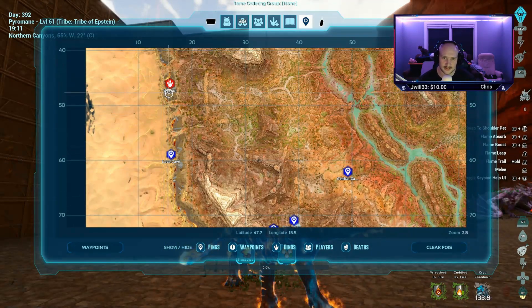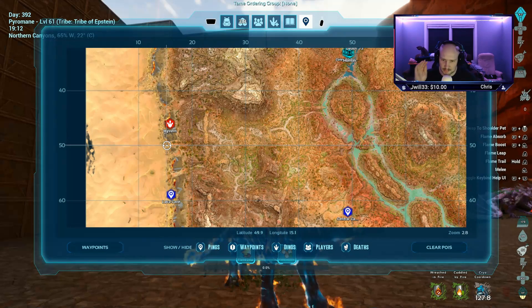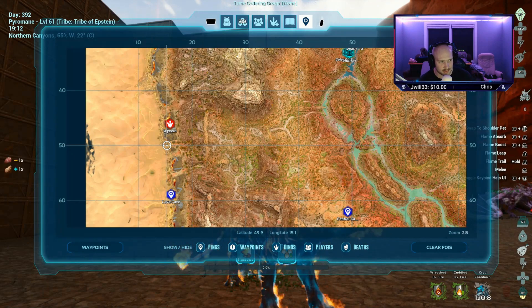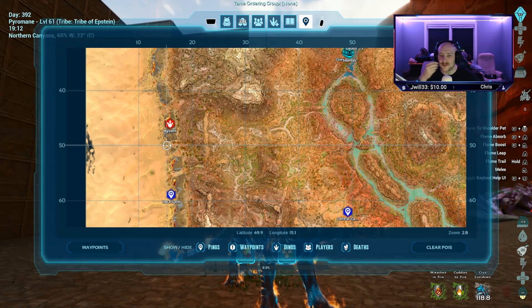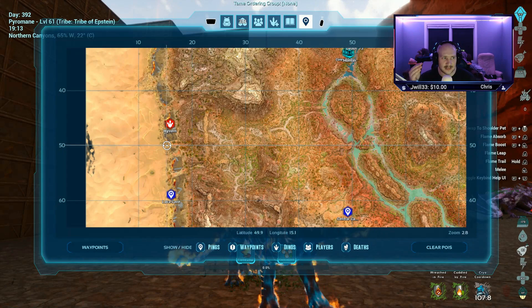The trick to taming these guys is you need to get a water source to put out their internal flame so that you can do damage to the creature, then mount it and go on a killing spree to tame it. In the process of taming, they have an inferno limit, and once you reach 100% on the inferno limit, that is when you can actually tame the creature.